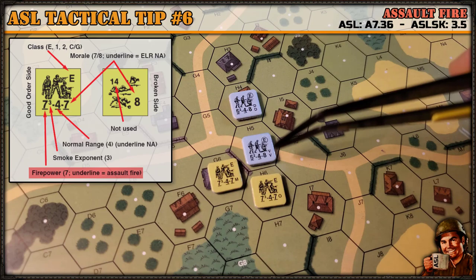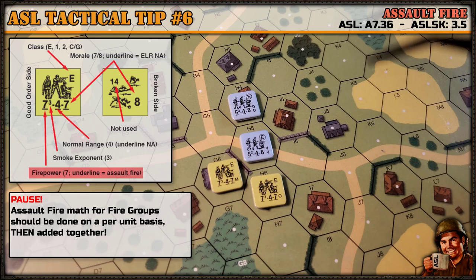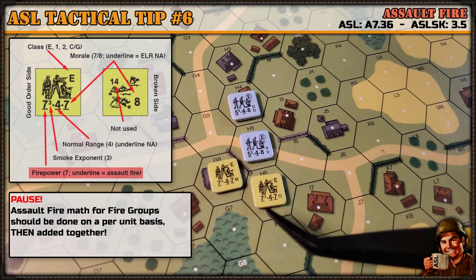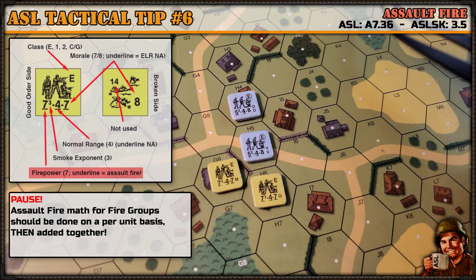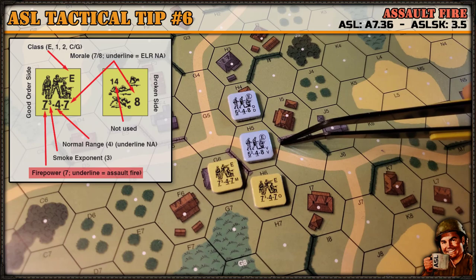That applies to fire groups too. If you're combining units, I recommend doing each one individually and then adding them up when doing advancing fire. When you're moving and firing, make sure you look — this applies to both Squad Leader and Starter Kit. Double-check your firepower factor: if there's an underline under it, read your sections in the rulebook. They're very short sections on how to do it. Take advantage of assault fire, especially if you have these five firepower units — there aren't a lot of them in ASL.